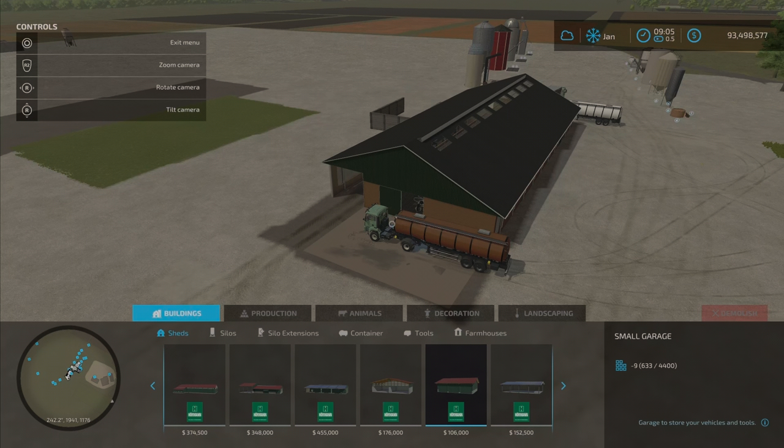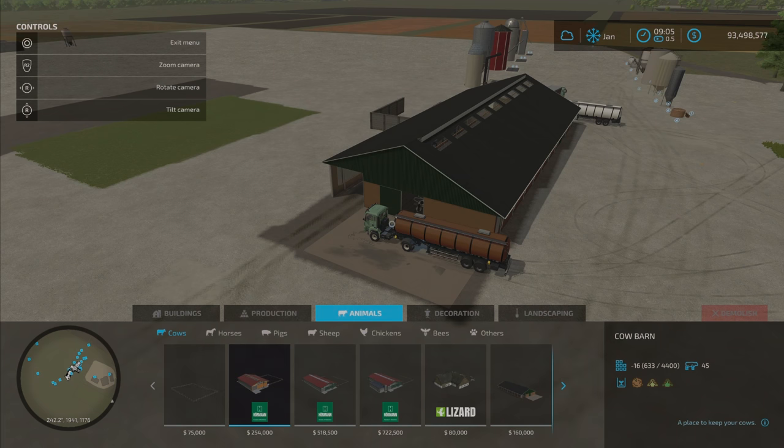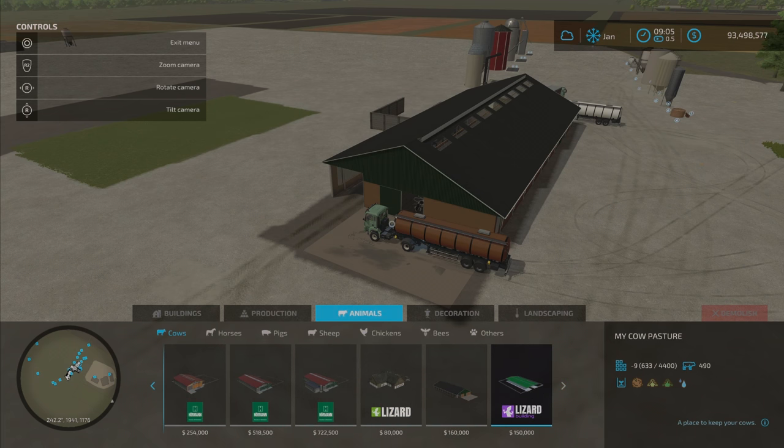Compared to the other base game ones under Animals and Cows, it's about half price. Although there is that My Cow Pasture that came out a little while ago at 490 cows, just a little bit less.